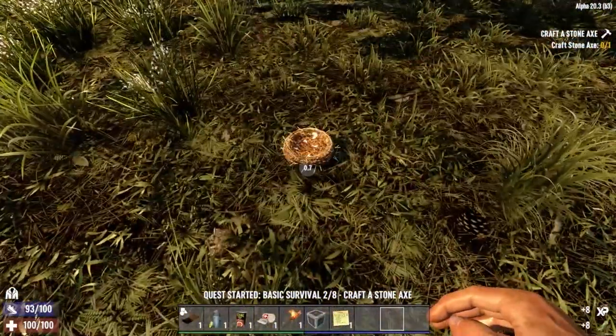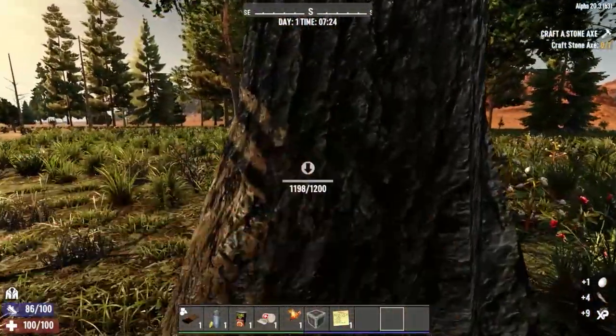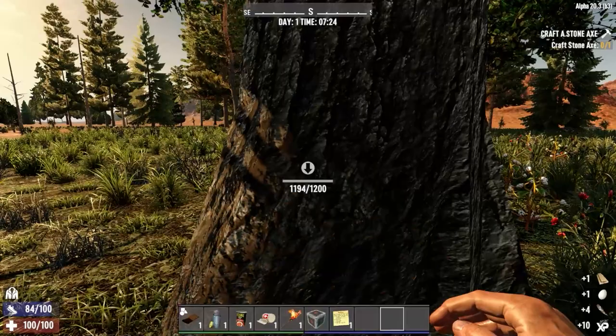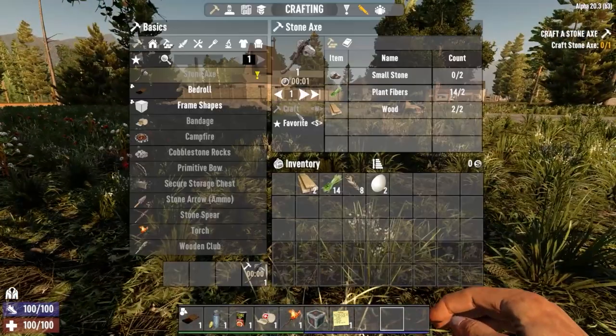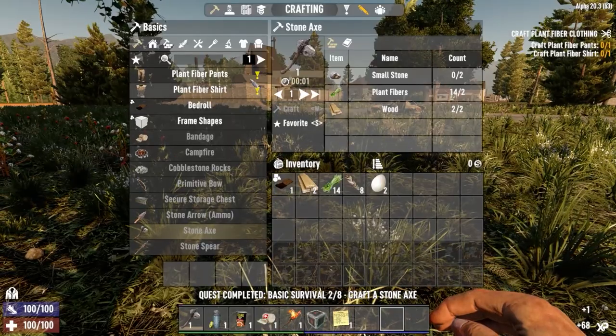Let's just craft a stone axe, grab them feathers, and of course we'll have to start by punching a tree. Let's just craft the stone axe — I'm going to do all of these base missions first.